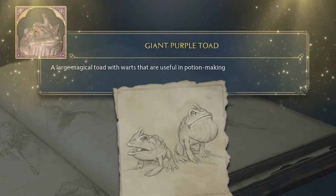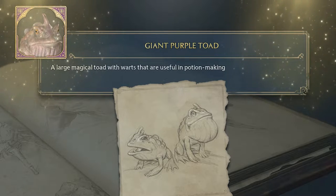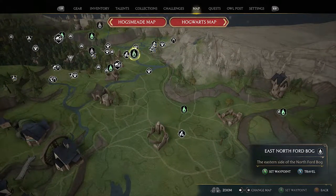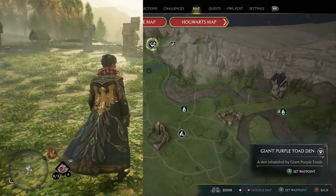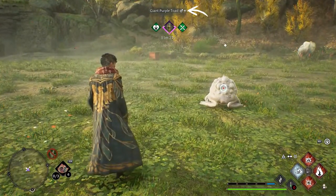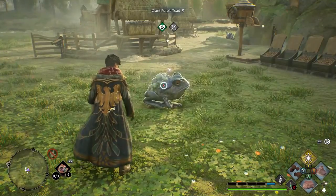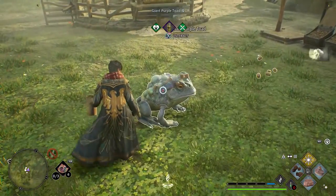Next is the Giant Purple Toad — a large magical toad with warts that are useful in potion making, though interestingly no potions in the game actually use them. To grab one, use the East Northford Bog fast travel and head just north from there. Back in the Room of Requirement, you may notice a shiny symbol next to the creature's gender — much like Pokémon, you can get rare shiny versions. After feeding and brushing, this one gives you Toad Warts.